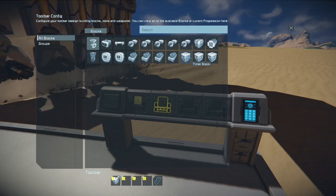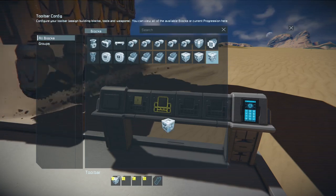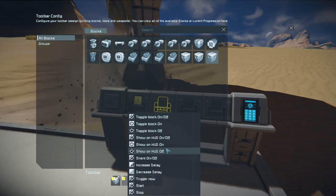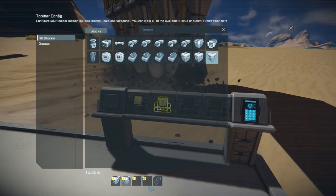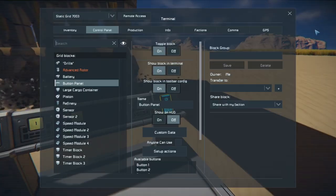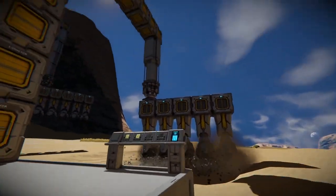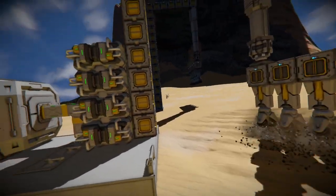Now to set up the button — all we need to do, since we set up the timer block, is grab the number three toggle block and put it in the position of the button. Since it already has the delay set on it, we're just going to hit start. It'll start by counting down however many seconds we put on it, just like the first timer. In this case I'm only putting it for five seconds again — ten seconds just seems way too long.